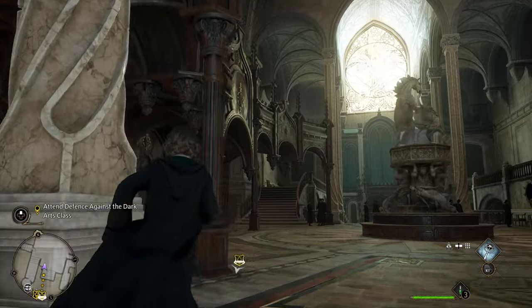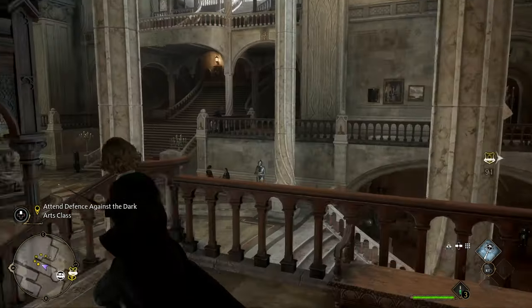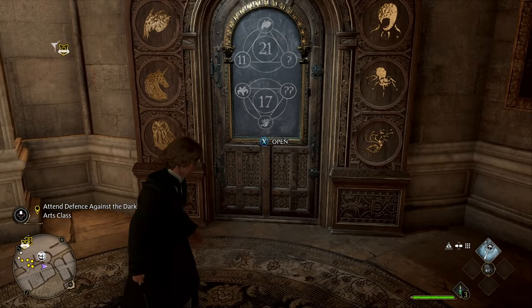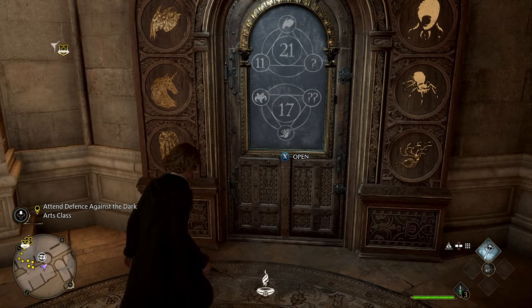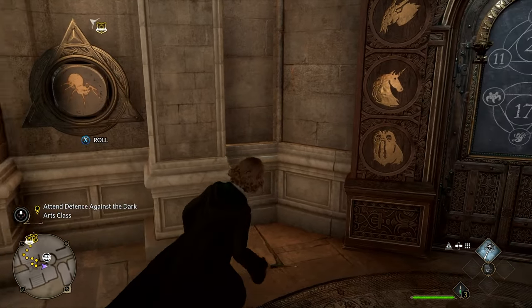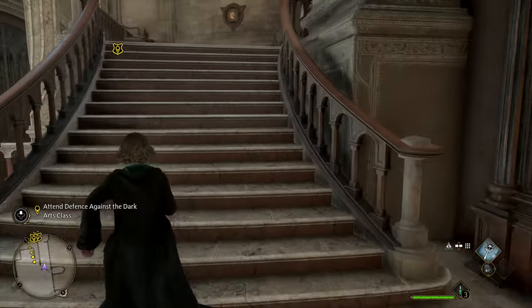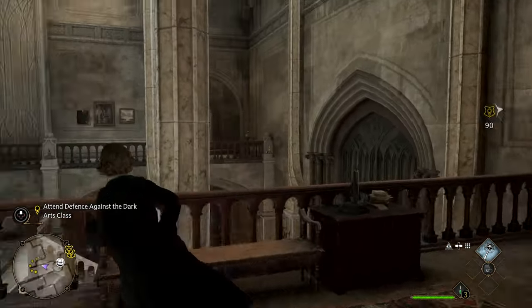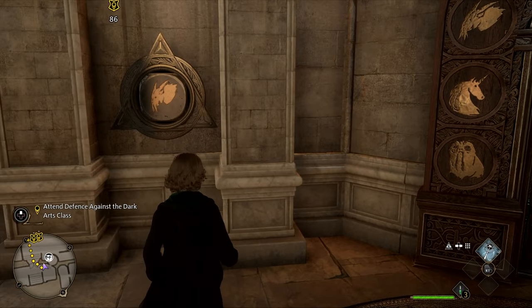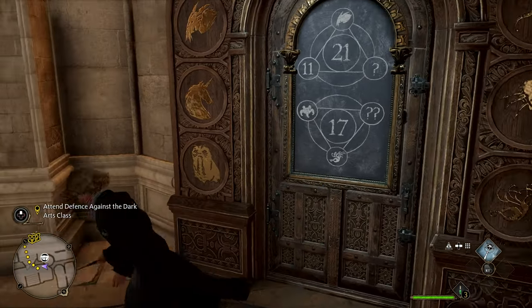Revelio shows the next one is right above us. This one's further away, so I'm going to change the die to the very first option and then do process of elimination — take the first option and try to open it. No. Next option — there are only five options. Then you go to the next one. You can do this for all of the doors. When it resets, you go to the other die and roll it to the next icon, then come back down and test out each of the five options.